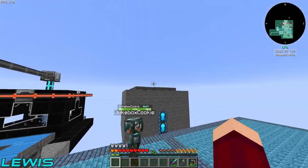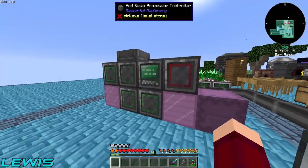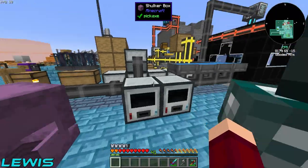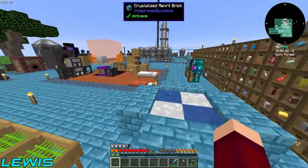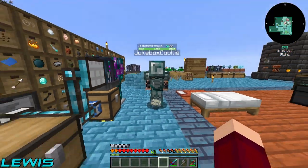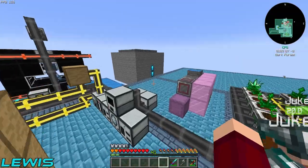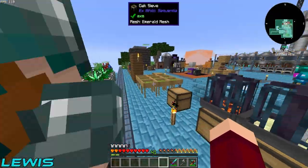Welcome back! In the last episode we set up the end resin processor, which allowed us to get some very saucy ingots. These two stellar ingots right here were made to make that, and they look pretty saucy. They're used to make the ultimate crafting table, which we're going to have to make in a bit.